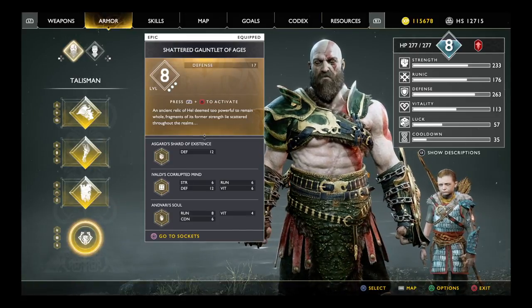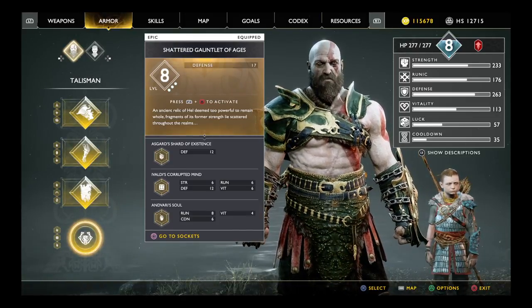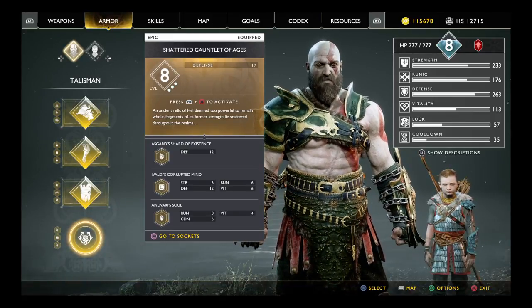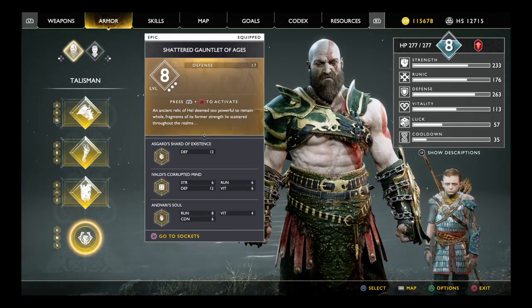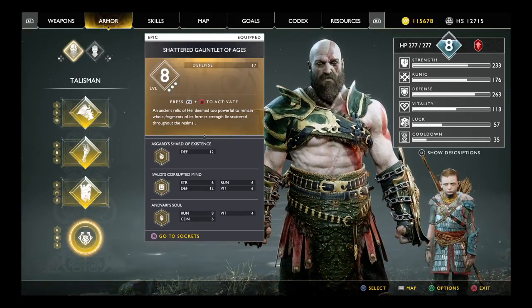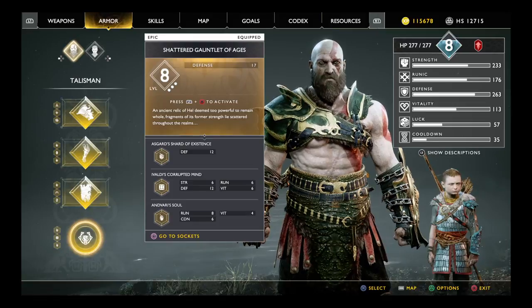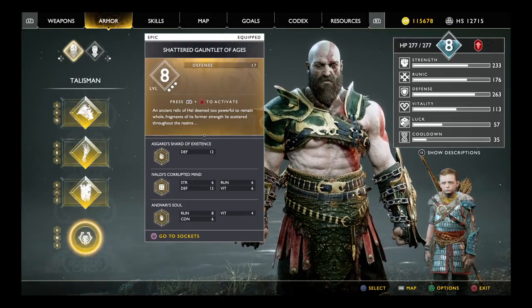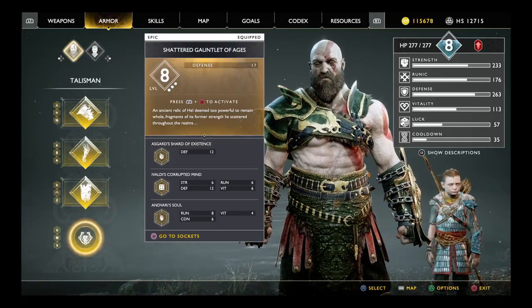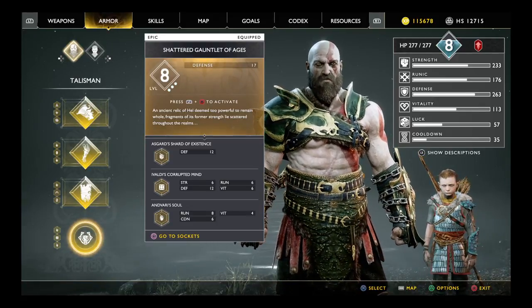Dust of Realms is easy to get — you obtain it whenever you battle any of the realm tears. Once you defeat the creatures from the tears, go near the tear, hit circle again, and you'll pull out some Dust of the Realms, plus other prizes as well. Dragon Tears, on the other hand, are going to be a little harder to come by.